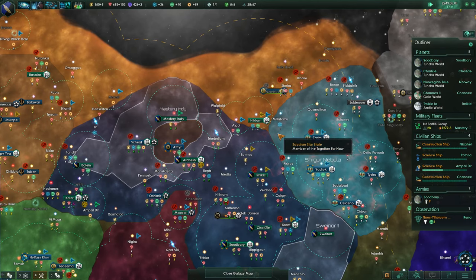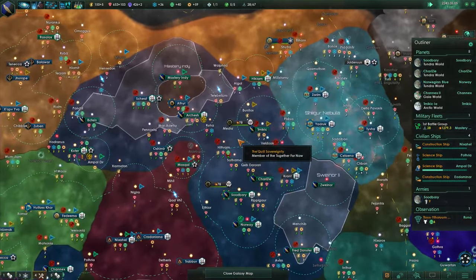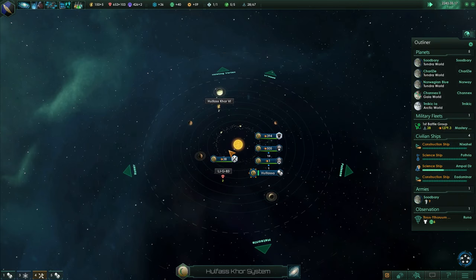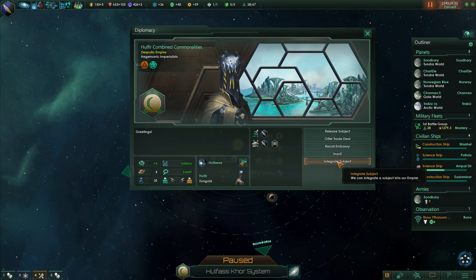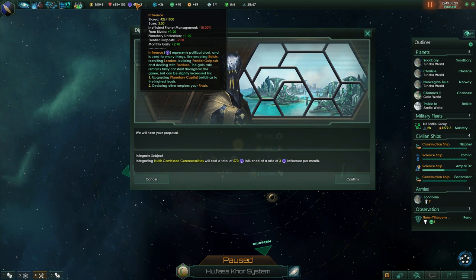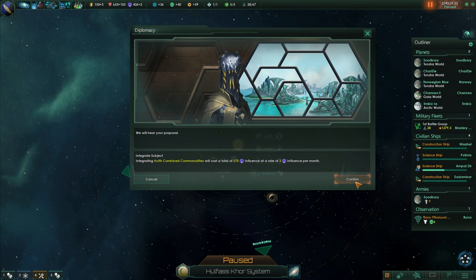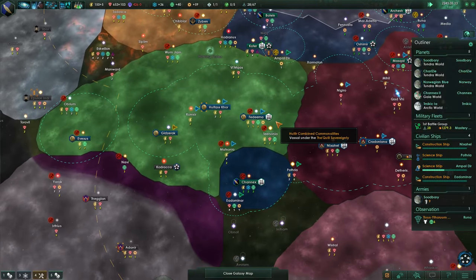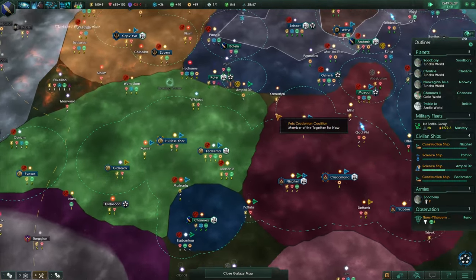Everyone is busy, the battle group is idle but that's fine - no space monsters to fight. We're in a great little federation, feeling good about that. We can start integrating these guys. So what is that going to take? It's going to take 570 influence at a rate of three influence per month. We're only getting 2.9 influence per month right now, so it's going to be pretty static, and we have enough stored. I don't think there's any reason not to do this, although it is going to suck to have a bunch of xenophobes in our empire, but with peaceful integration I believe they're not going to be super cranky.